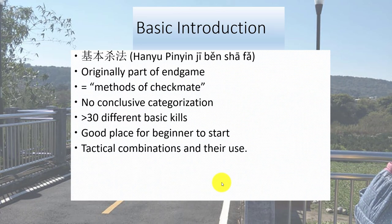In Chinese, the basic kills are called Ji Ben Sa Fa and they were originally part of the endgame. However, as they recur very often, they were eventually branched out into a branch of Xiangqi alone. Ji Ben Sa Fa is the direct translation of basic kills, and it would mean methods of checkmate.